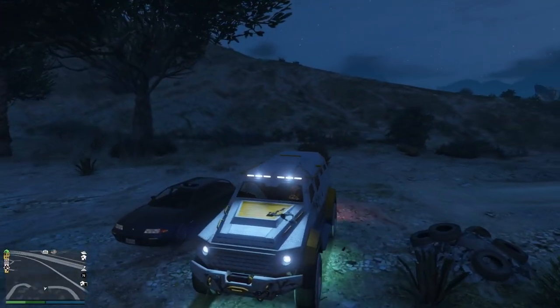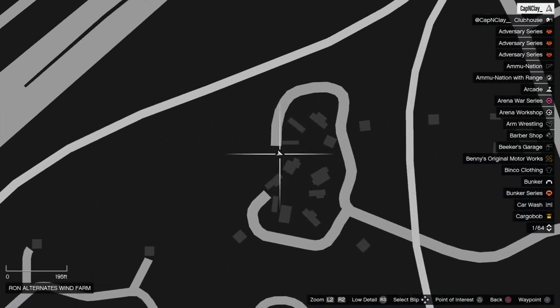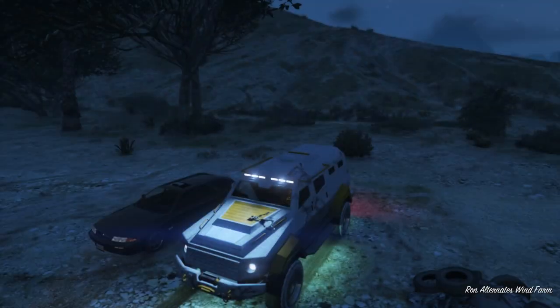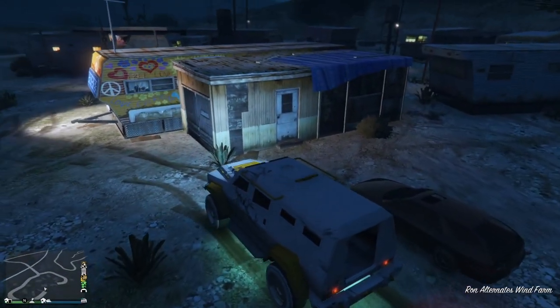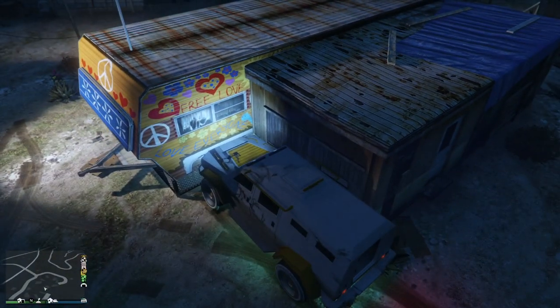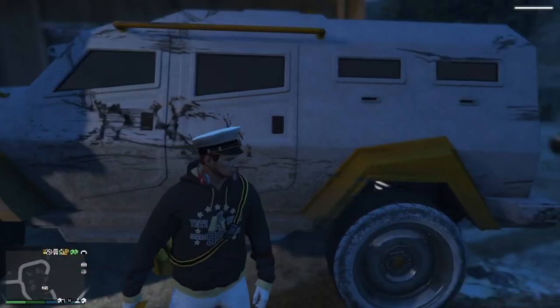Just like yesterday's video, you're going to need an insurgent with the back door off — I will link a video in the description showing you how to do that. The Space Stalker Garage is located out in the Sandy Shores area. Just bring your insurgent right over to this trailer here — you'll know it because it's got all the peace signs and it's very colorful. Park it right next to the garage door.